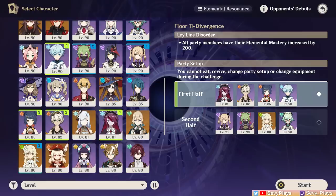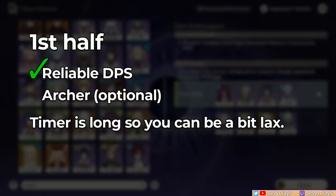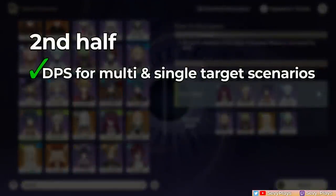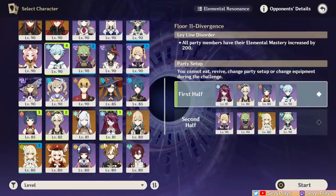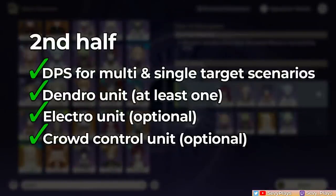Floor 11 has an elemental mastery buff, which will help if you are choosing reaction teams. For your first half team, insert whichever of your units have reliable DPS. You can include an archer if you want to disable the ruined skydrakes later, but it's not necessary. I used a reverse melt team of Rosaria, Bennett, Xiangling, and Chongyun. As for the second team, the DPS check isn't high, but it has more particular demands. The second half prefers units good in multi-target scenarios and which can output good single-target damage for the Dendro cube. It also requires at least one Dendro unit to finish off the cube, and having an Electro will help. I used an Aggravate team with Dendro Traveler along with two Electros. Crowd control units will help with the mobs, which I included Sucrose for, but it isn't really necessary.